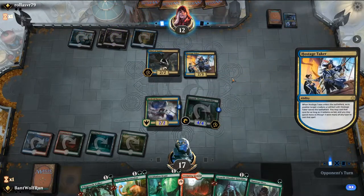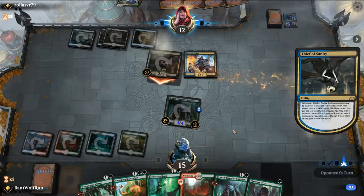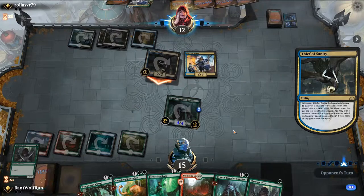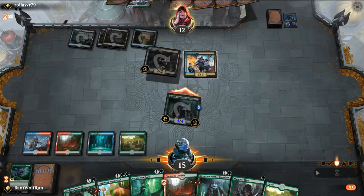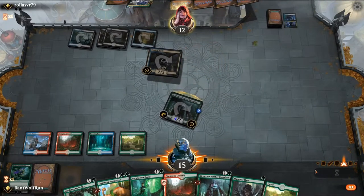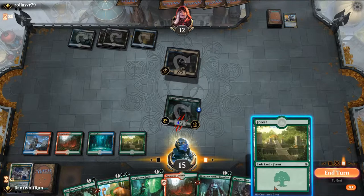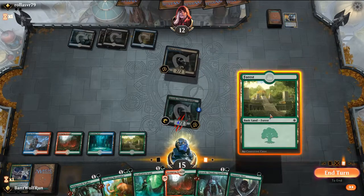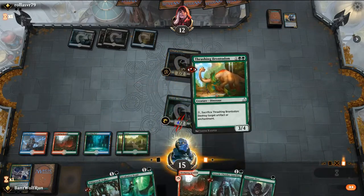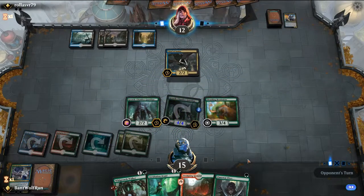So they have Hostage Taker — they will be able to get in with Thief of Sanity. Now we're going to want to race our opponent. Let's attack first, see what they do. They do block, that dies. In terms of maximizing damage... they probably won't play Ritual of Soot. I think we just go like this — this puts the most pressure on them.